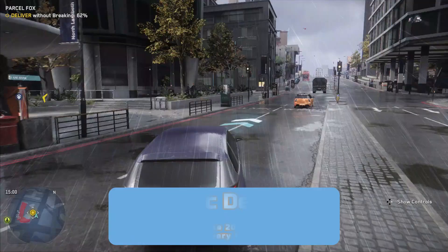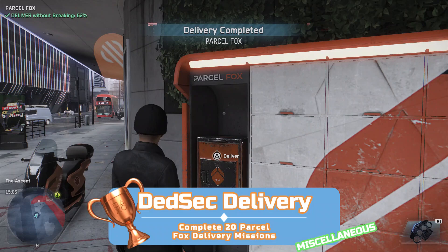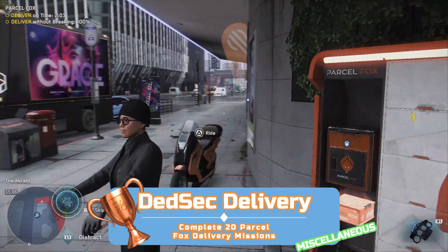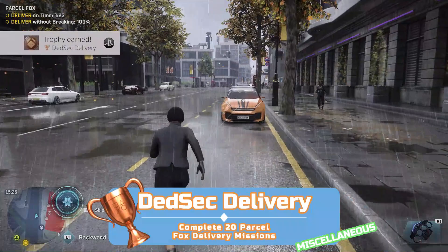As you drive around the city you may notice little blue fox symbols on your map — these are Parcel Fox delivery points. Interact with one to start a delivery mission and get across the city to another Parcel Fox drop-off point. Missions may have a time limit, a damage limit, or police coming after you straight away — so don't use the moped provided, just steal a fast car. You can keep chaining the missions together and get them done quickly. You'll earn money from them too, helping towards the 100,000 needed. No need to do more than the 20 required for the trophy.